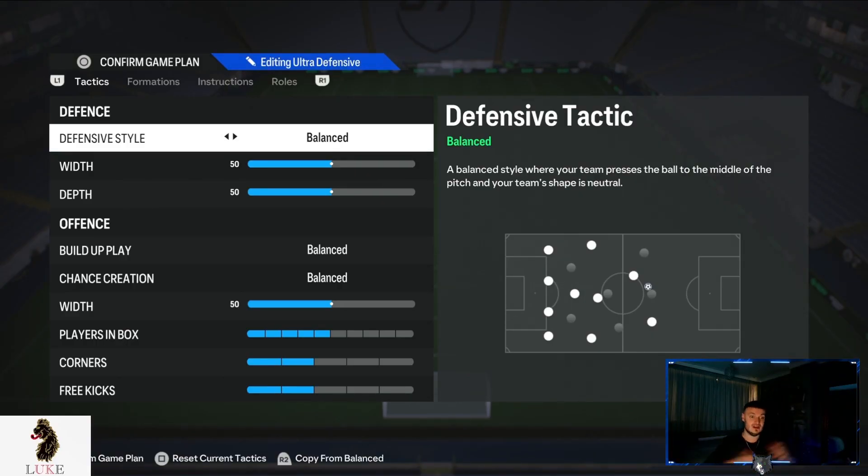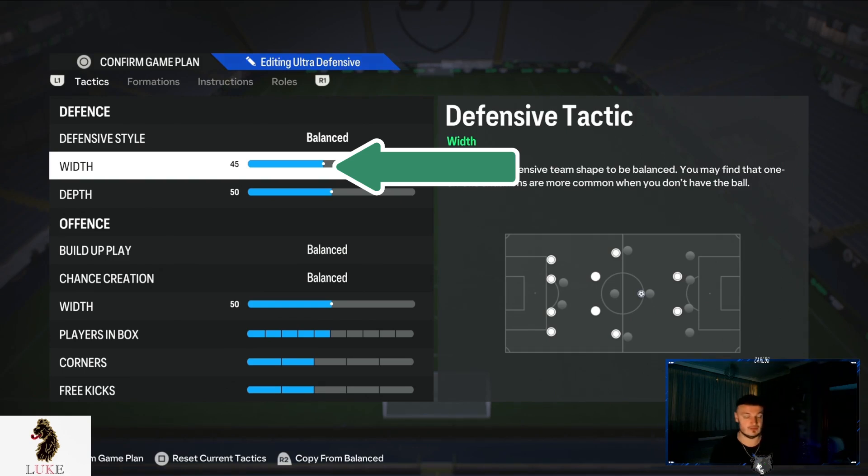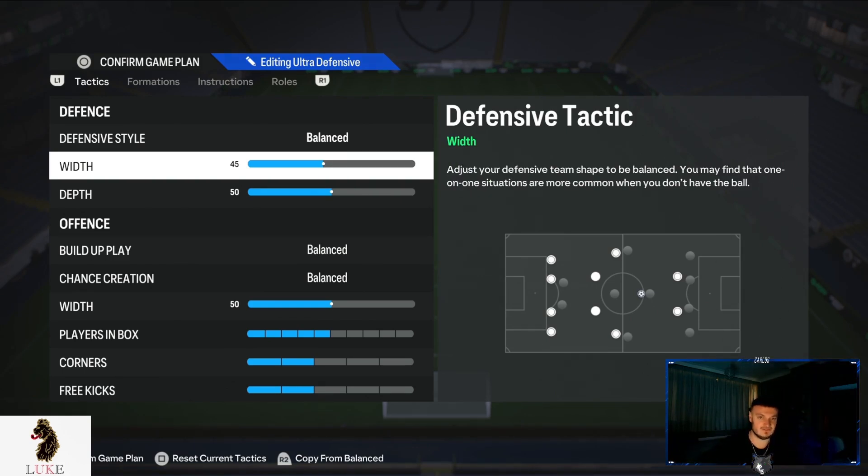If you actually read what balanced says - a balanced style where your team presses the ball to the middle of the pitch and your team shape is neutral - it's actually really, really good. For the defensive width, I do go a little bit more narrow than my usual preset of 50, taking it down to 45. Nothing too major, but I do want to make this formation very solid and elite defensively.